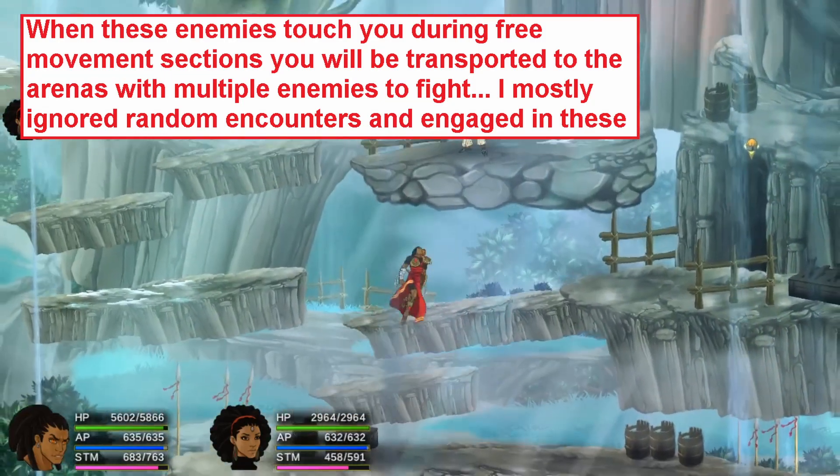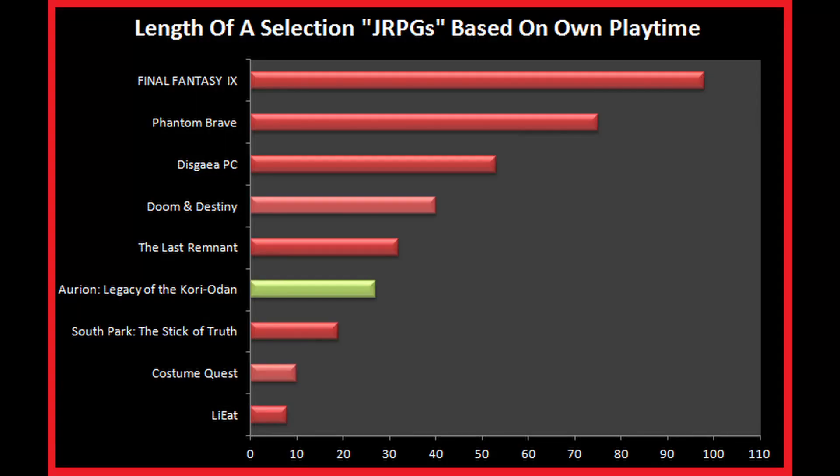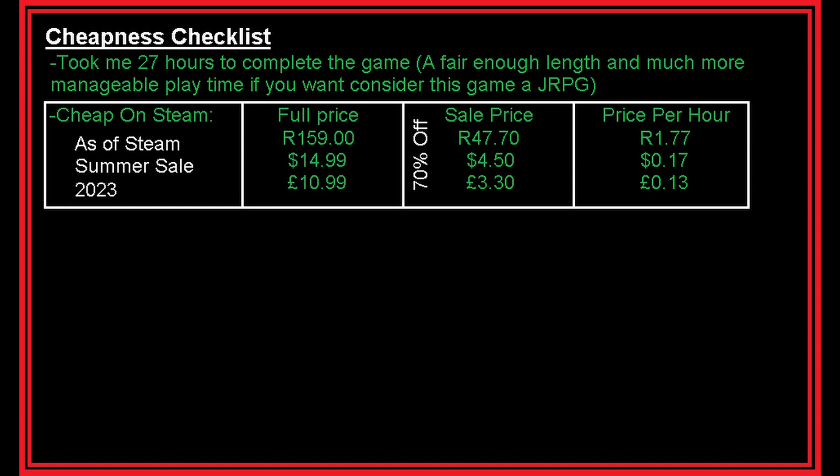If you want to compare this game to a JRPG, it is quite short, and while you can grind it's not really necessary — which is something a lot of people will appreciate. A JRPG for people with less time on their hands. At 27 hours, it's a good length for what this tale is. I didn't get tired of it. And the game is cheap on Steam: 159 rand full price, 47 rand 70 on sale — that's 1 rand 77 per hour of gameplay, which is quite good.